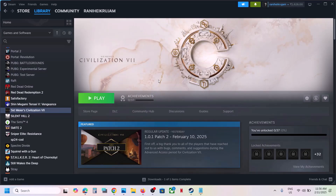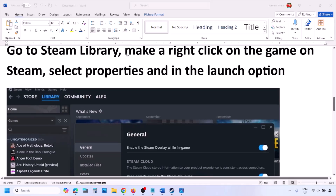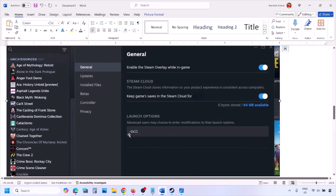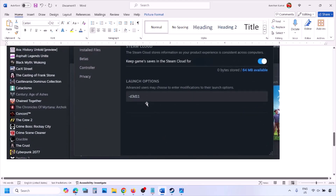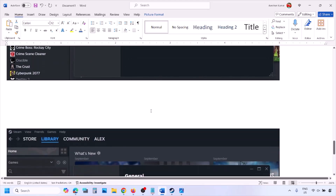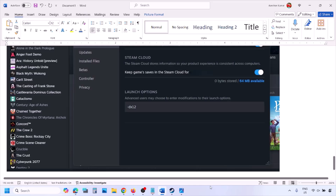The first step is to try DirectX 11 or DirectX 12 in the launch option. Go to Steam library, right click on your game, select Properties, and in the launch option type in -dx11. If that does not work, type in -d3d11, and if still not working, type in -dx12, then launch the game and check.